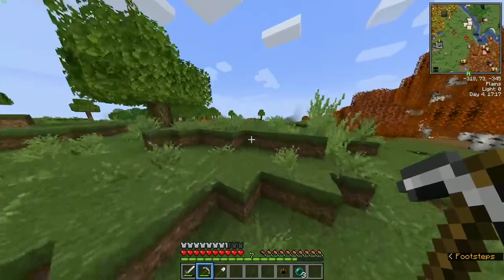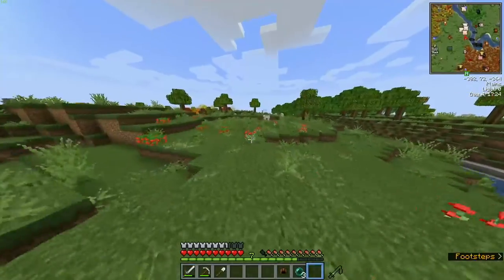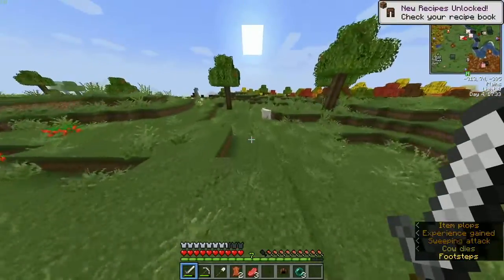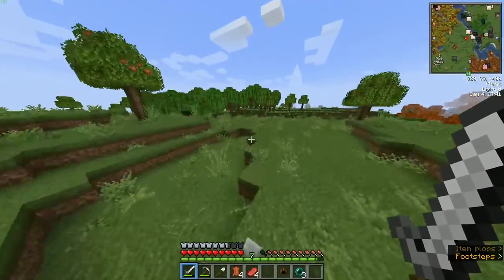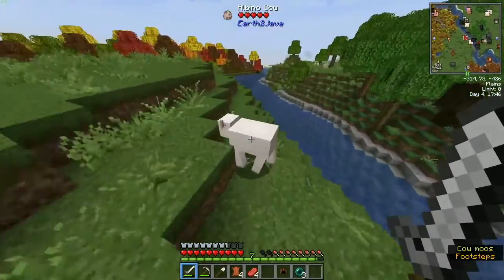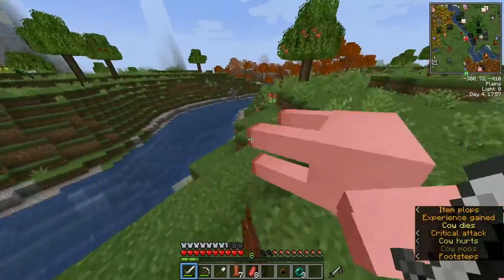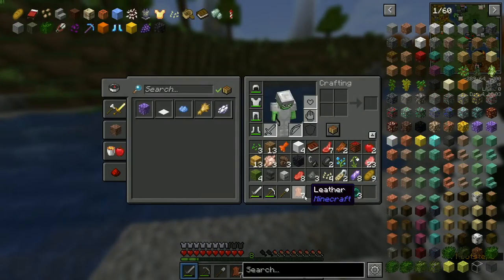I think I saw a structure over here — let's go see that real quick and then head home and start cooking all this food. Maybe start a little layout of what the house is going to be. It's probably going to be the same house design I've been building a lot lately — I really like the design of it. I've got a nice cozy house design that just works perfectly.